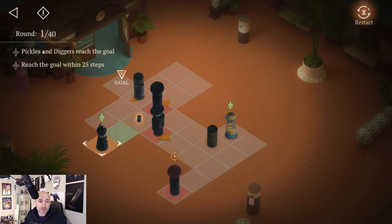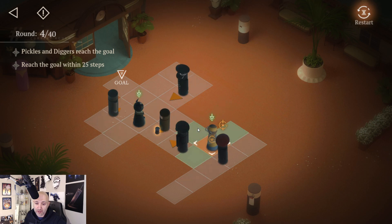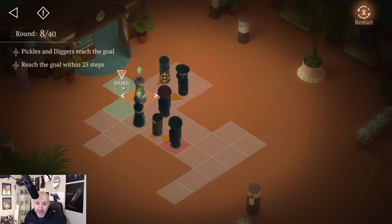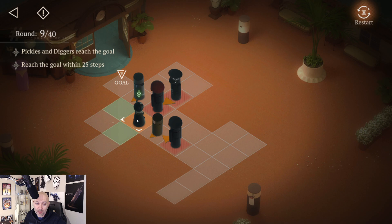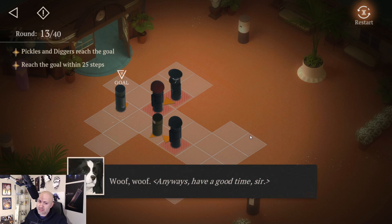Moving over to Transfer Ceremony — we've got two things to do in 25 steps. Number one: get Diggers up to goal, then Pickles up to goal. Confuse this guy, move him here, then start moving Diggers and get him into the goal. That was super easy — very surprised how easy that was.